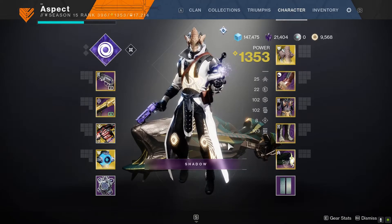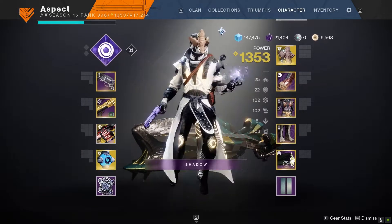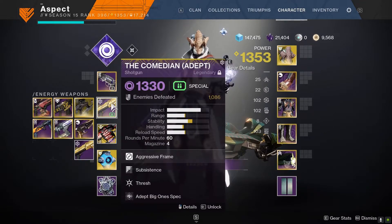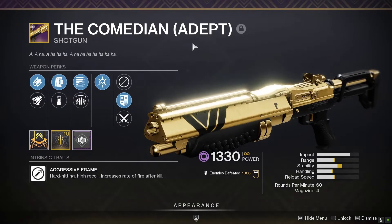Hello guys and welcome back to the channel. In this video I'm going to be showing you a really awesome shotgun build that I've made for what I'd say is probably my favorite shotgun in Destiny 2 right now. This is the Comedian, more specifically the Adept version.